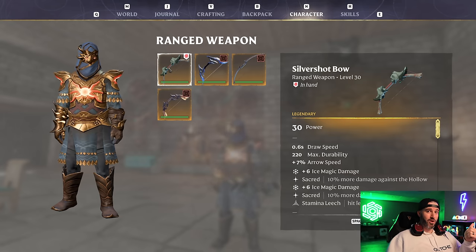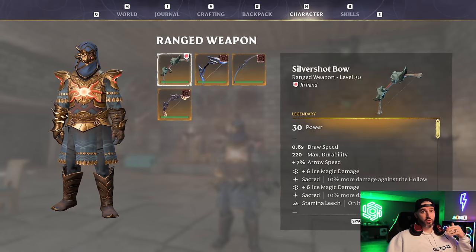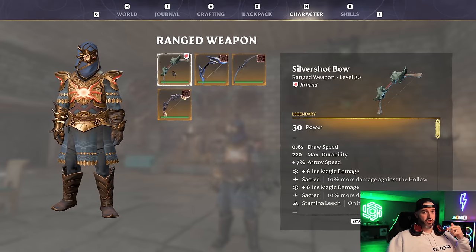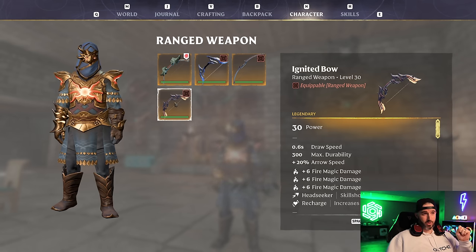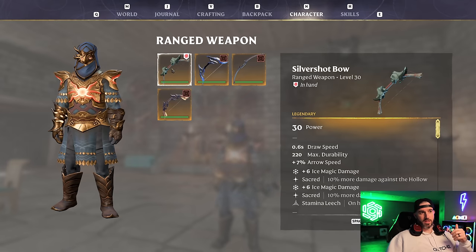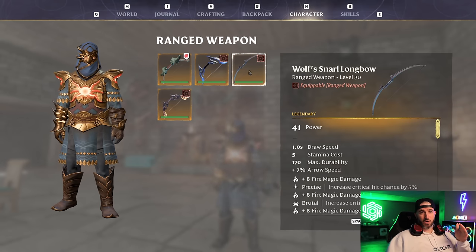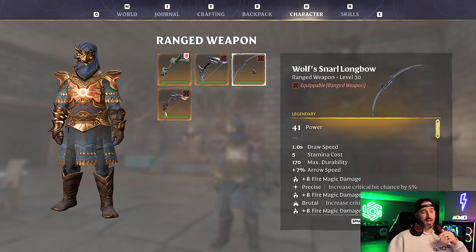Outside the Hallowed Halls those Sacred perks won't work, so you lose a ton of DPS. In that situation I'd recommend the Ignited Bow — it has equivalent damage to the Silver Shot Bow outside the Halls via Head Seeker and multiple fire magic damage perks, plus it's a fast draw speed bow. I did the testing — Wolf Snarl Longbow is nowhere near as good as the Silver Shot Bow inside the Halls, so just keep that in your chest.